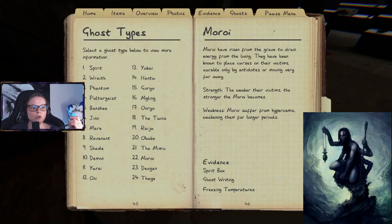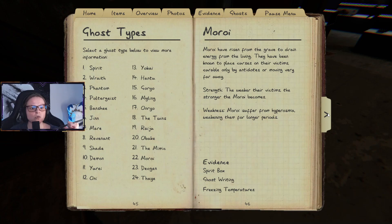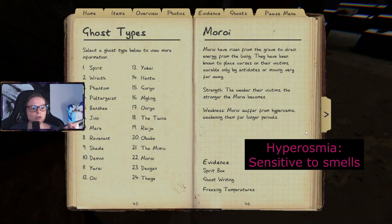Moroi have risen from the grave to drain energy from the living. They have been known to place curses on their victims, curable only by antidotes or moving very far away — maybe the sanity medicine counts as an antidote. Strength: the weaker their victims, the stronger the Moroi becomes. Weakness: Moroi suffer from hyperosmia, which prevents them from roaming for longer periods.